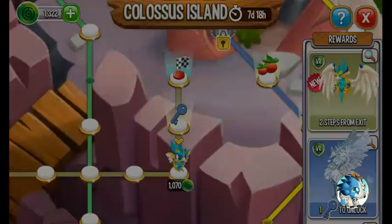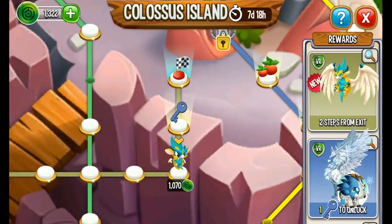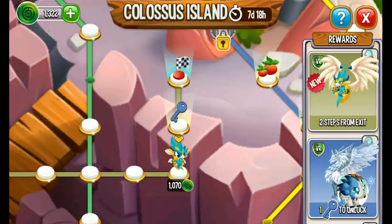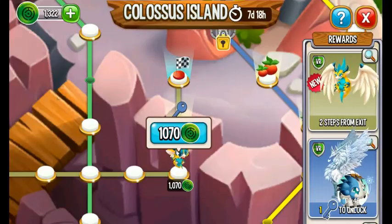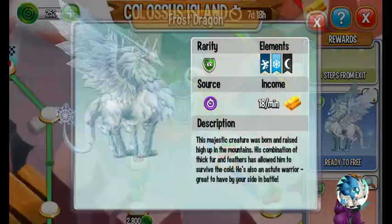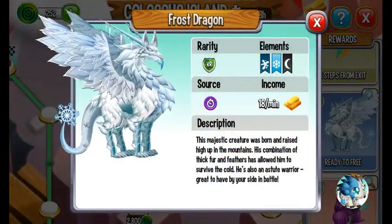So I'm almost there. I have 1,322 of these coins, and I need to collect the green coins. Let's go ahead and click this key. And it looks like we've unlocked a new Dragon here — this is the Frost Dragon.